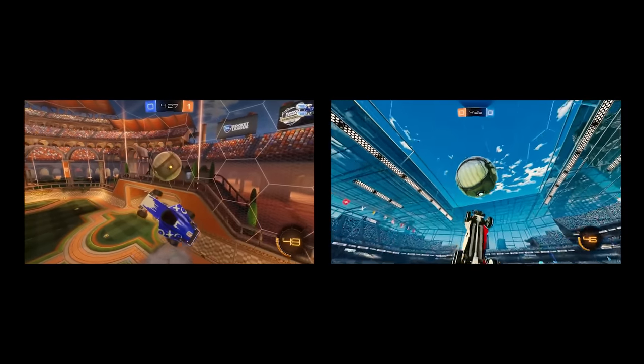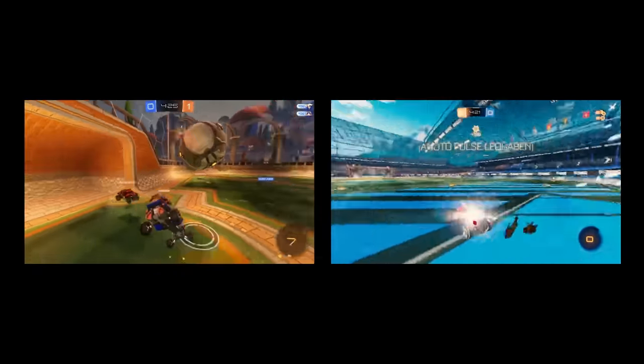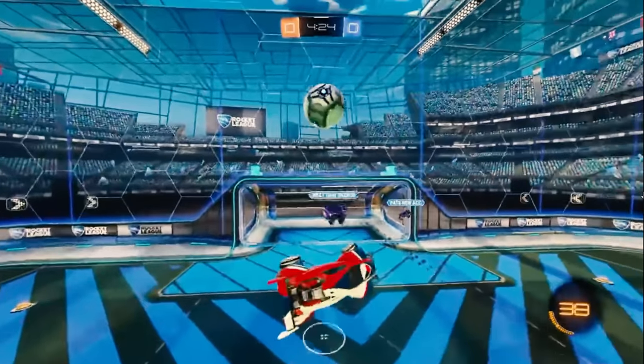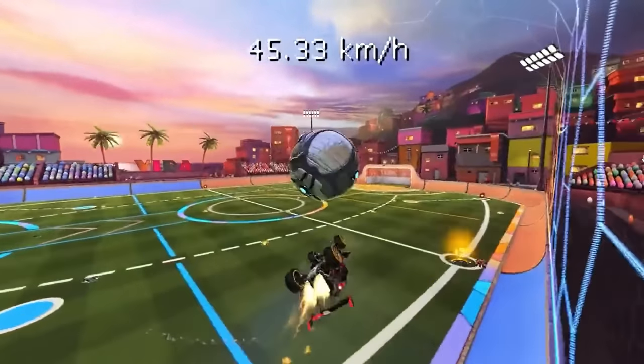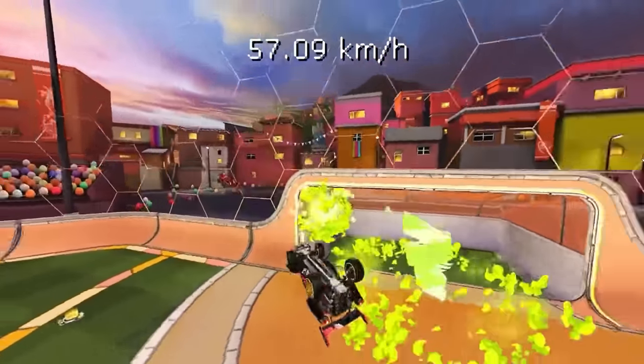As you can see, both mechanics use a flip reset to pop the ball towards the wall, which they then proceed to double. The main difference between the two, however, is that our new mechanic pops the ball faster than this early example, and its creator has actually proven this by showing the speed change after using this flick.